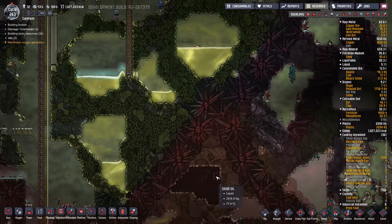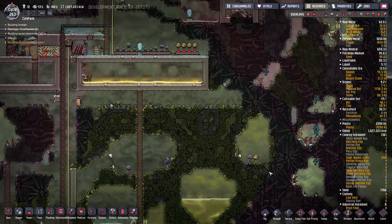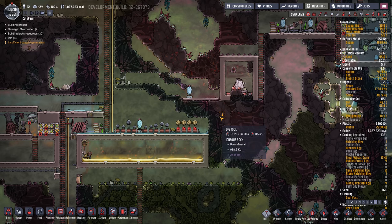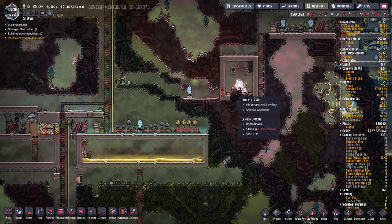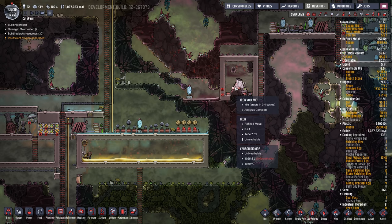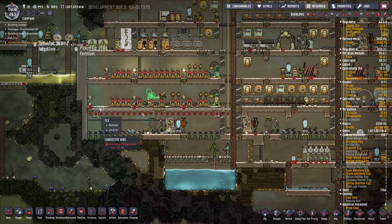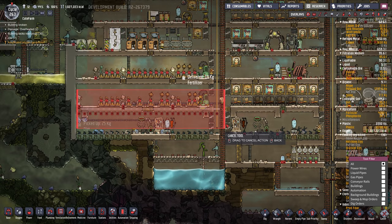We've got to crack into this geyser right here. Crack in here — get the goods. Oh, it's going to be blistering hot. Oh, we can't even use it yet. We've got to cool it first — it's at 1400 degrees. Oh boy. Oh man. Cancel all that.